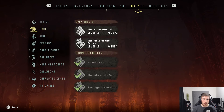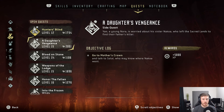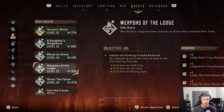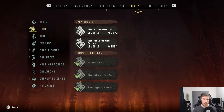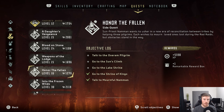Okay, so main missions, whole truckload of side missions. Frozen Wilds is the DLC. We can rescue Olin's family as well. What's the next one? It's Weapons of the Lodge and A Daughter's Vengeance mission. Secondary thought — what's close? This is probably our winner.